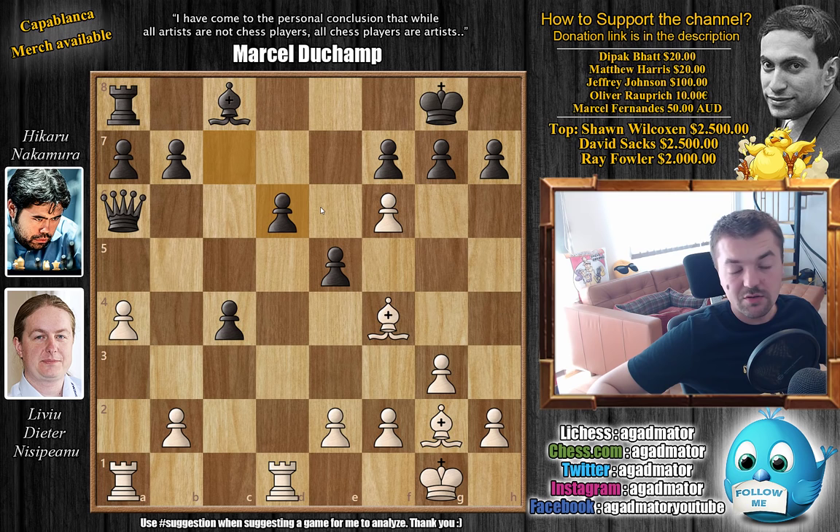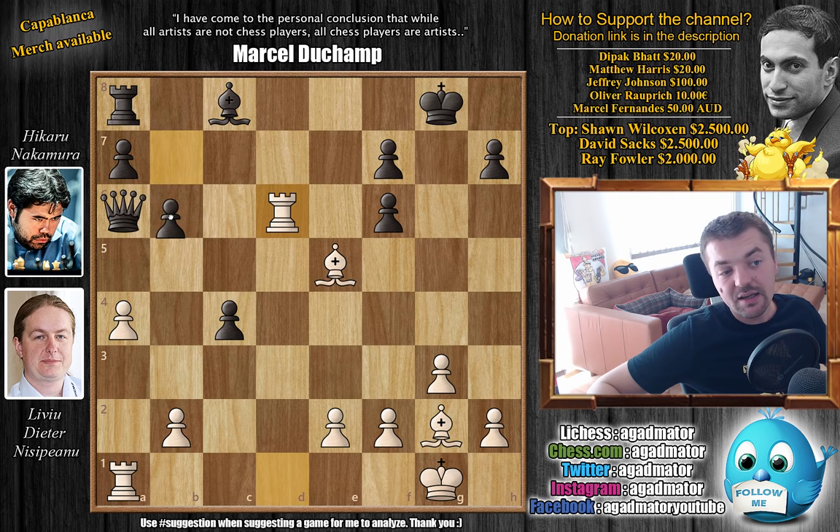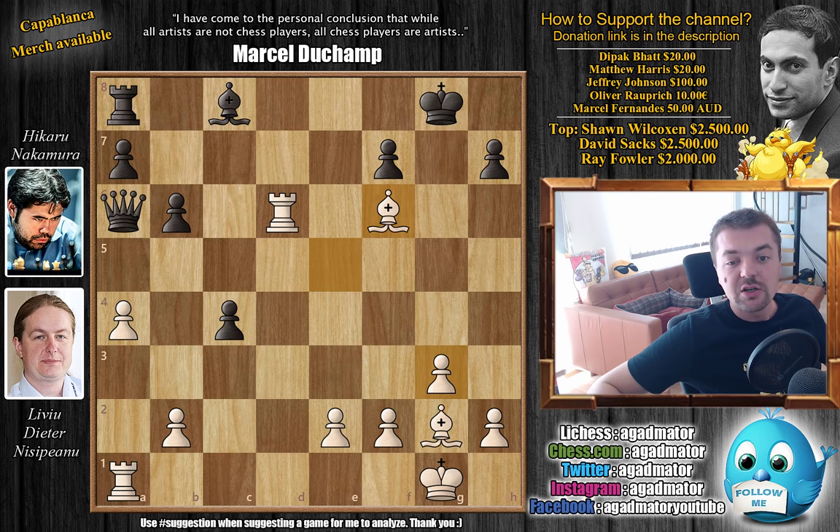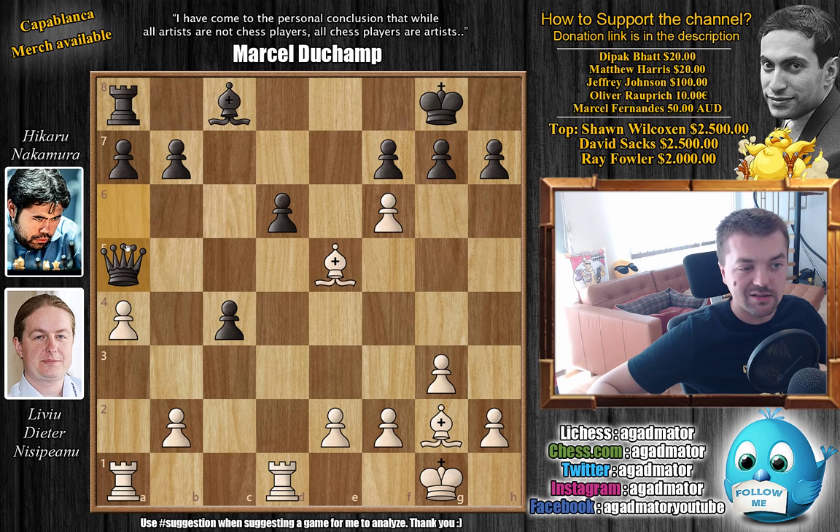So after knight captures on d6 with c captures on d6 — the move that doesn't work — Nisipeanu goes bishop captures on e5. Again you have problems; you can't capture due to this mate. The problem is if you play g captures on f6, you get rook captures on d6 attacking the queen on a6, and after b6 defending or moving the queen, just bishop captures here — and now you're threatening mate as the bishop covers g7, but also rook captures on a8 is a threat. So black is completely busted. After bishop captures on e5, we have queen to a5 — finally the queen finds itself on this useful defensive square — and now rook captures on d6.